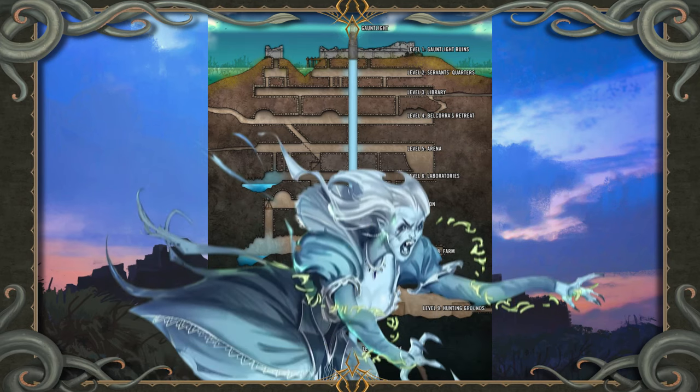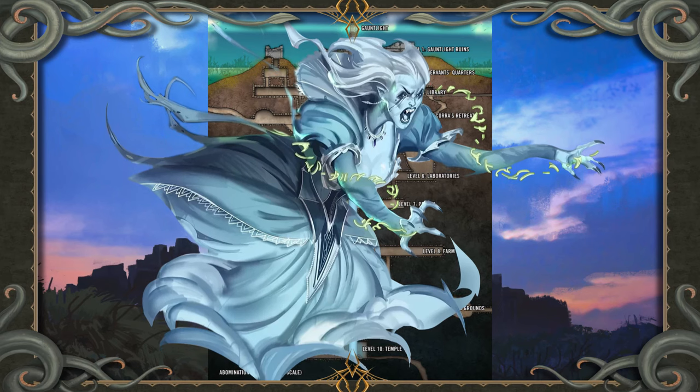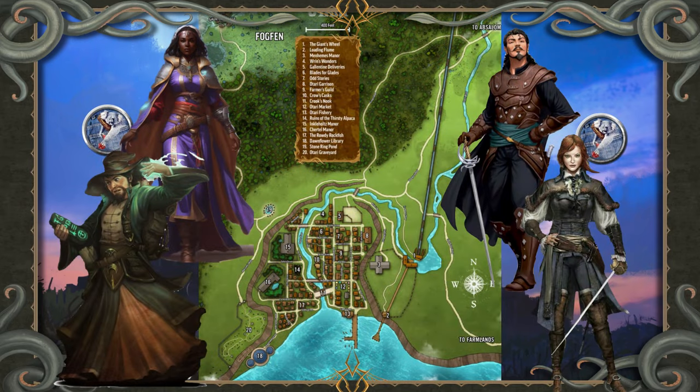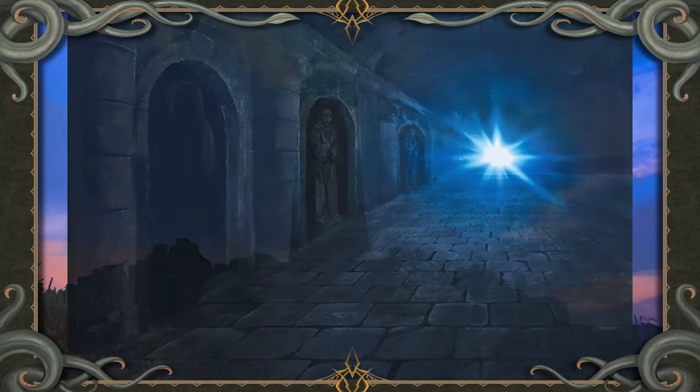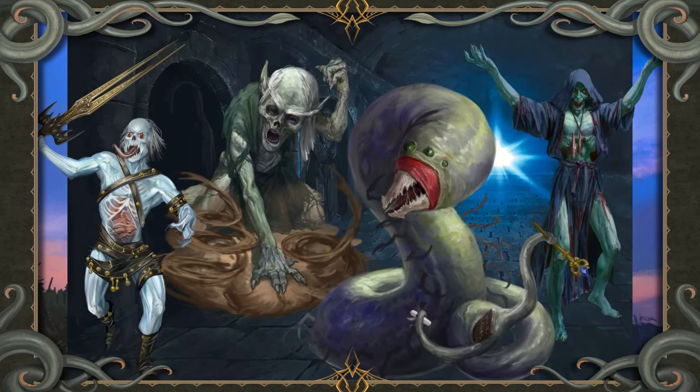Belcora's spite has festered in the intervening centuries, and she hungers for revenge — not only against Absalom for destroying her family, but also the town of Otari and its founders, the heroes who killed her. Belcora bides her time while she rebuilds, re-energizing the dread Gauntlight and reasserting her dominance over the feral and forgotten monsters of the Abomination Vaults.